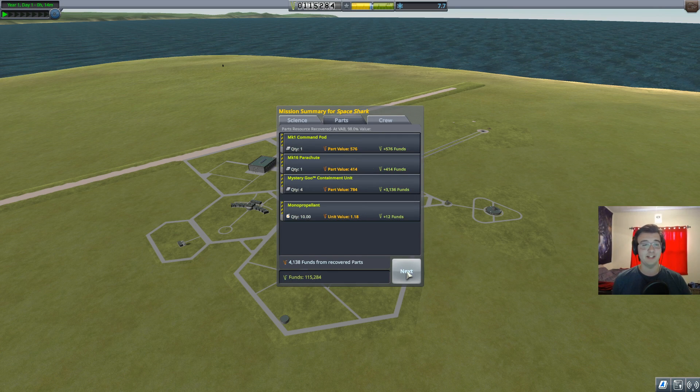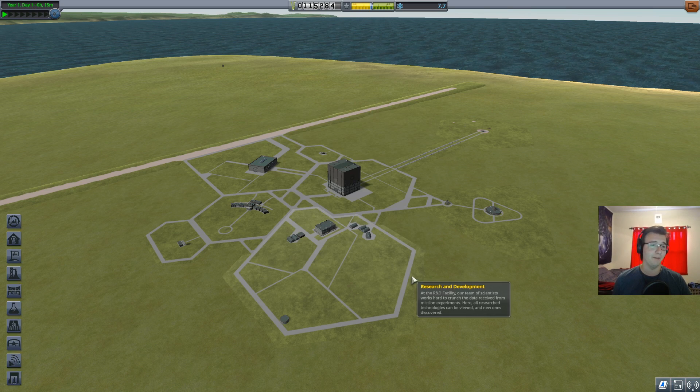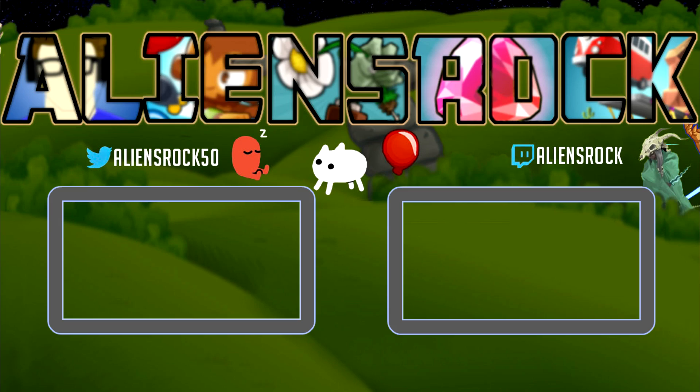Our second flight was a better success than the first, besides that little tumble. Jebediah forgot all about it — I think we induced amnesia. We got a rocket up to 20,000 meters, figured out what a fuel tank is, and next time we're going to go even farther. See you guys then — it'll probably be streamed.